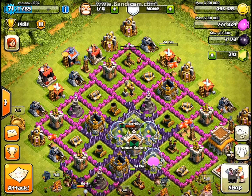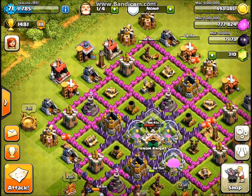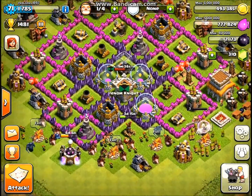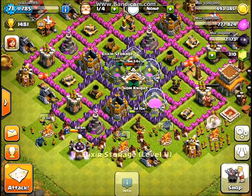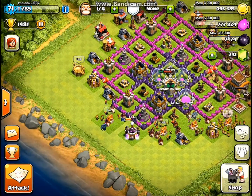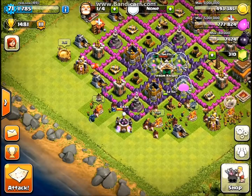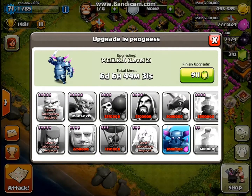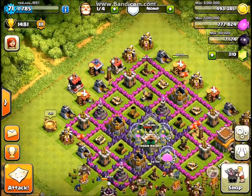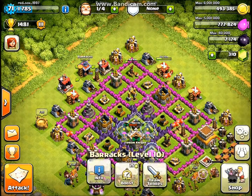Hello everybody and welcome to the 7th installment of my Clash of Clans Let's Play. I'm going to tell you what I've done: I've had my Tesla finish to level 2, I've upgraded one of my Elixir Storages to level 11 so I just need one more which I'm probably going to do this episode. I've also upgraded my Pekkas and they're on their way to level 2. And I'm upgrading another barracks to level 9 so I can get dragons more easily.